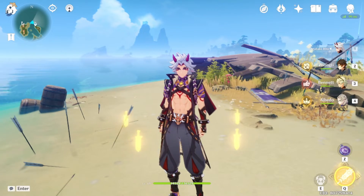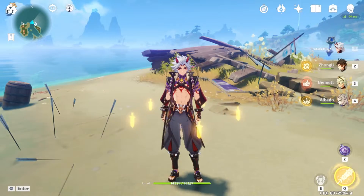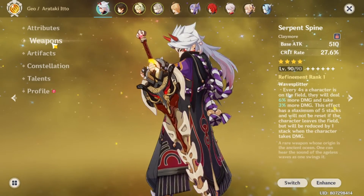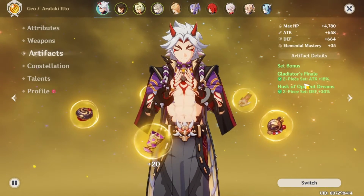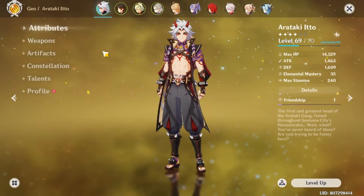I got Arataki Itto — I wasn't prepared to build him or anything, yet here I am. He's level 69 because I don't have the materials for him yet. As for the weapon, I'm using the Serpent Spine at level 90. For artifacts, I'm running a two-piece Gladiator and a two-piece Husk of Opulent Dreams.